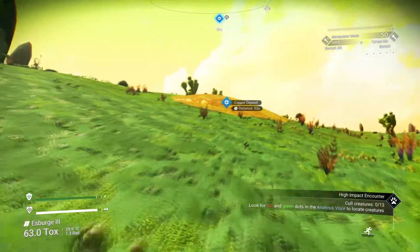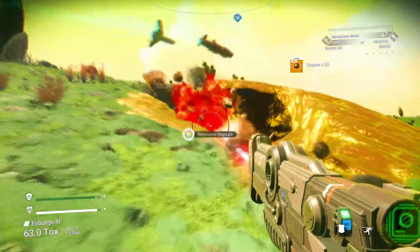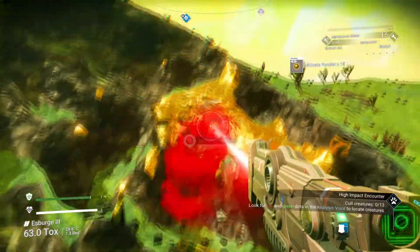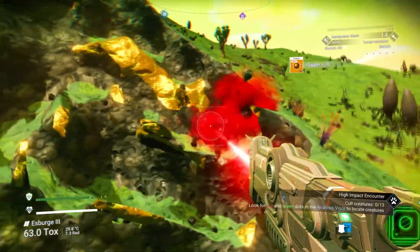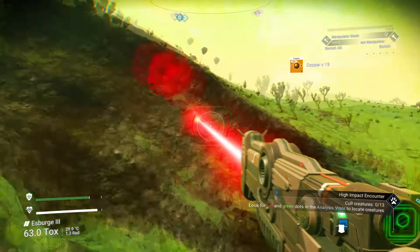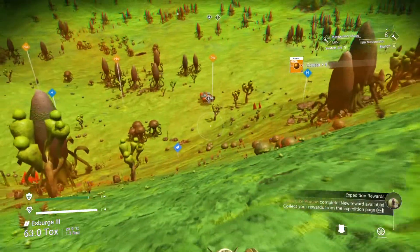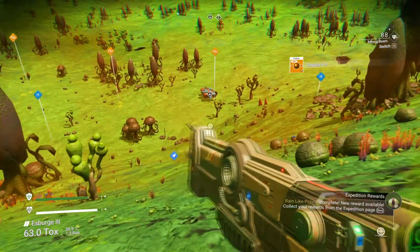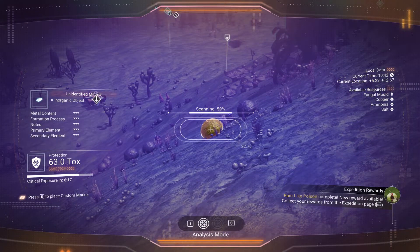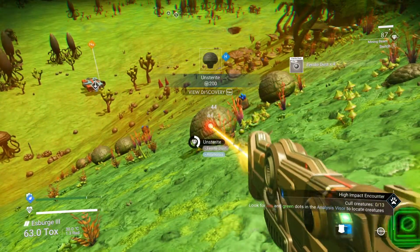We'll just grab as much of this copper as possible. We're just picking up the last few pieces - just trying to get as much as possible. We'll scan and see what's around, change back to the mining beam, and hit the rock to see what we can get. There's dust and ammonia there, and a knowledge stone around here as well.